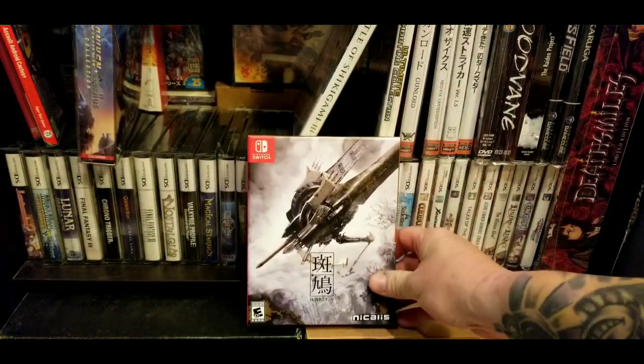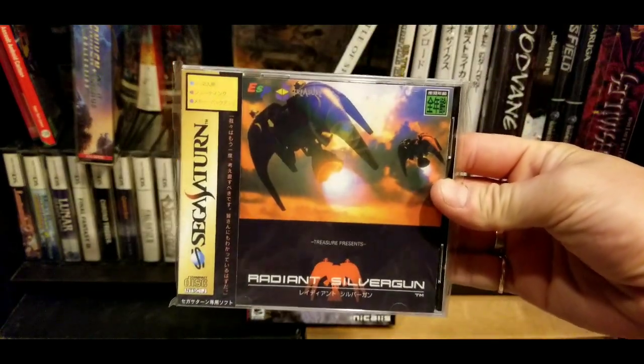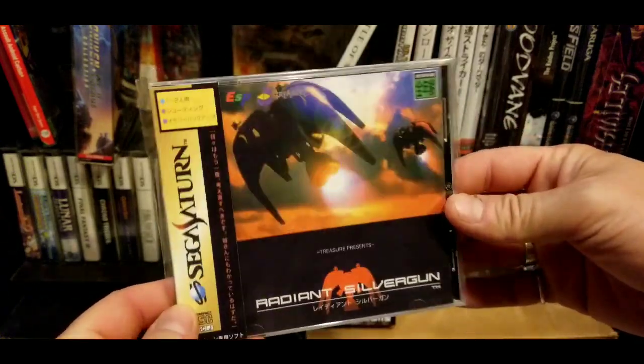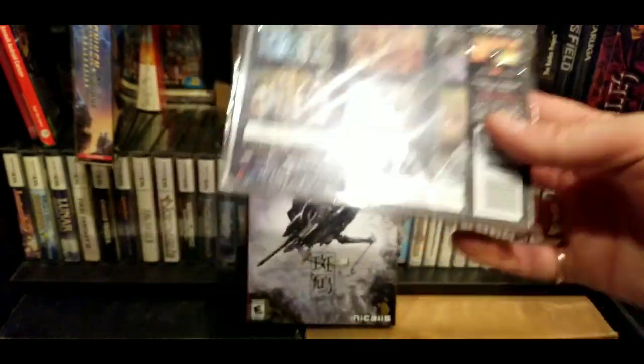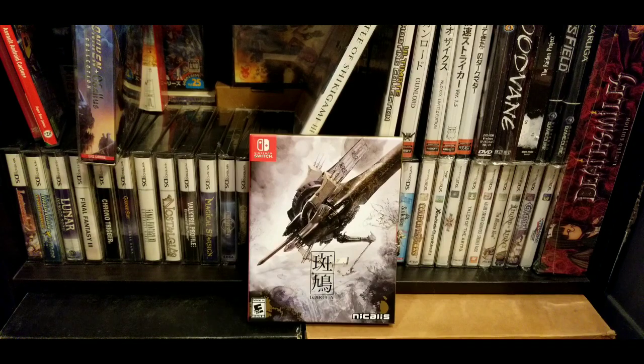Next up is Ikaruga, which was recently released physically. I'll say this — Treasure is not my favorite maker of shooters. This game is okay, but I like Radiant Silvergun a lot more. There was a copy of Radiant Silvergun at one of my local retro game stores and they wanted $250 for it — I just couldn't do $250 on a Radiant Silvergun. I do have a reproduction copy I bought online for about $10 that even has the obi strip.